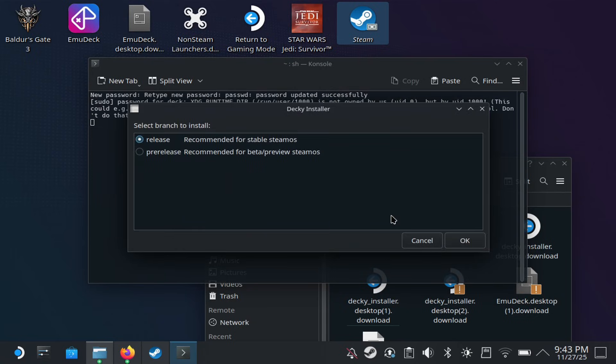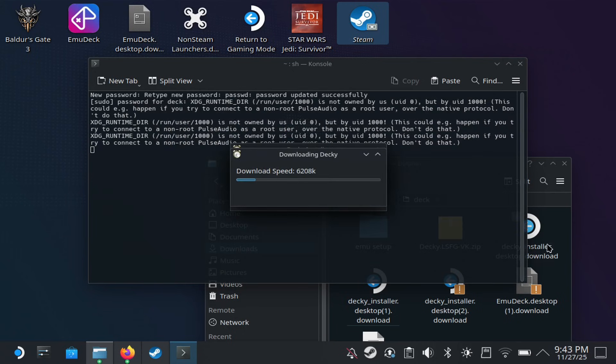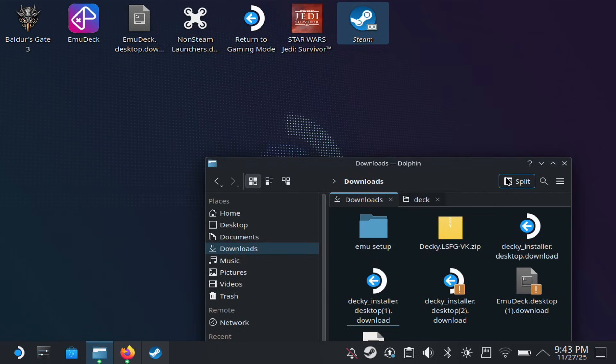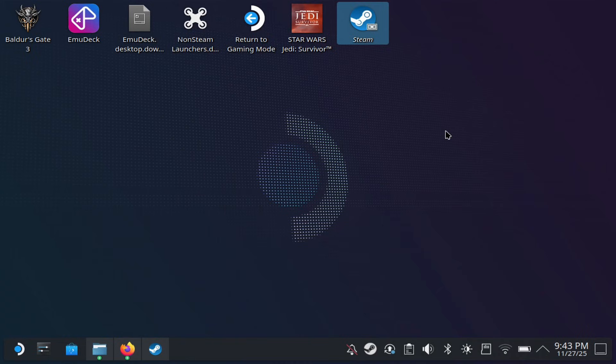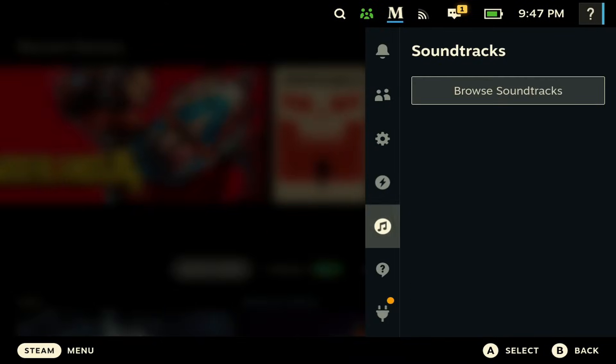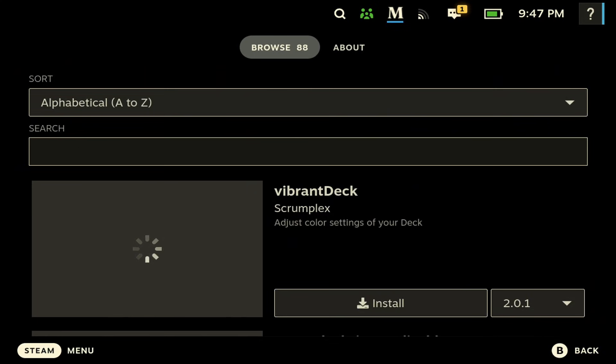It's going to give you an option to execute it, so just hit Execute. Once you execute it, it's going to ask you for your sudo PIN — if you don't have one, it's going to ask you to create it. Then you just want to hit the release and install it. It's going to run the script and install it, and once you've done that you're pretty much good to go. Return back to Gaming Mode.